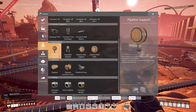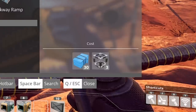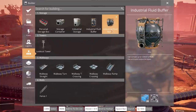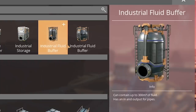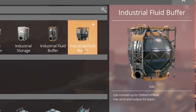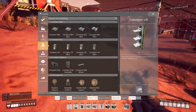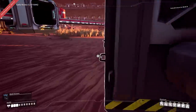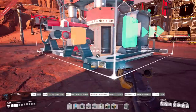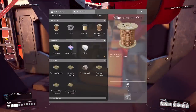First, let's check the new things. The industrial fluid buffer takes heavy modular frames — we don't have those automated yet — but it can contain up to 1,200 cubic meters of fluid. That's four times the amount of the regular buffer — not bad. Then all the containers for items. I'm really, really hoping the packaged fuel doesn't take plastic. If the packaged fuel thing takes plastic, we're in for a bad time.